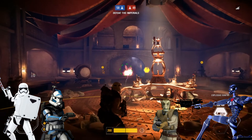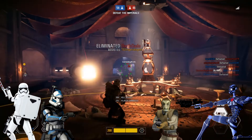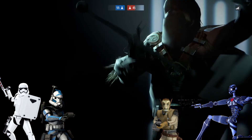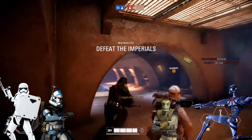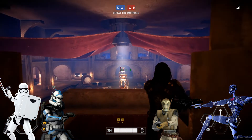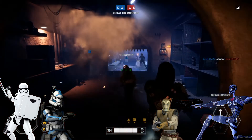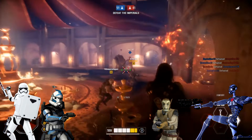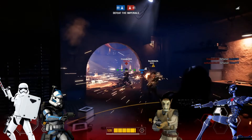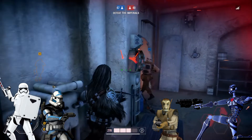For the Rebels, we need Bothan spies — that is a must. For the Resistance, you could have DJ — just have a load of DJs running around the battlefront hacking everything. He's an infiltrator of sorts. Guys and girls, put your comments down below on what you think we could see for the infiltrator class in future. My only disappointment is I was really hoping we were going to get Republic Commandos.